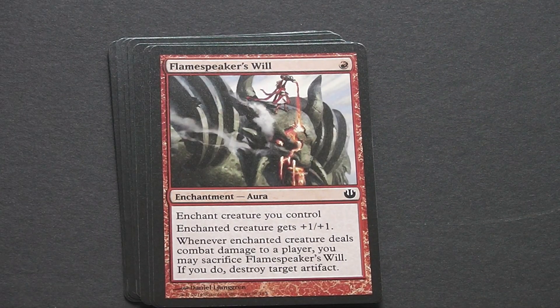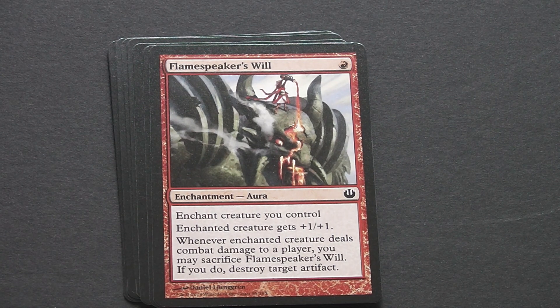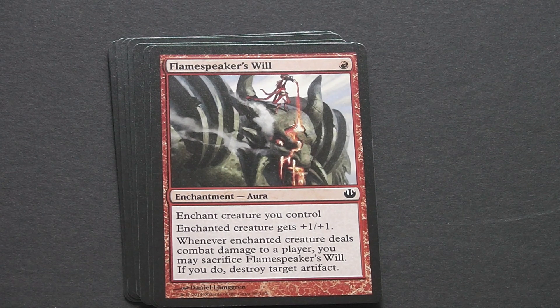Then Flamespeaker's Will, which is a 1-drop red enchantment. The enchanted creature gets +1/+1, and whenever it deals damage to a player, you may sacrifice it to destroy an artifact. Early game, quite useful to buff up one of your low-level creatures, and mid to late game, if you've got an artifact you really want to get rid of, it's definitely there. It'll also make your opponent think about whether they really want to block.